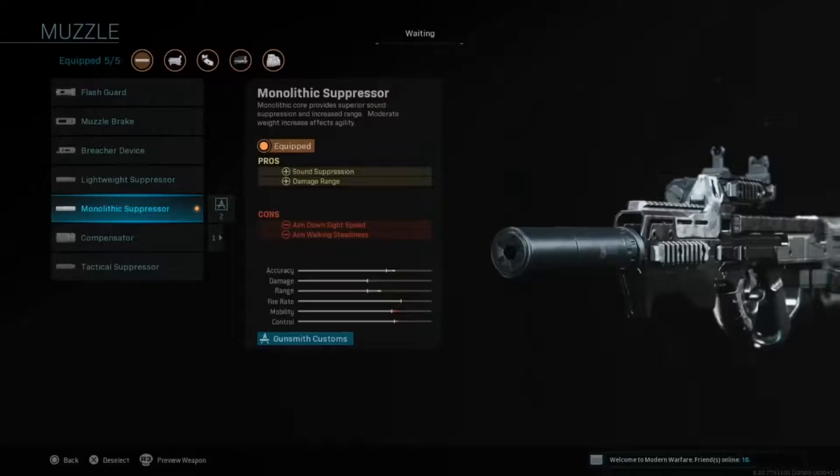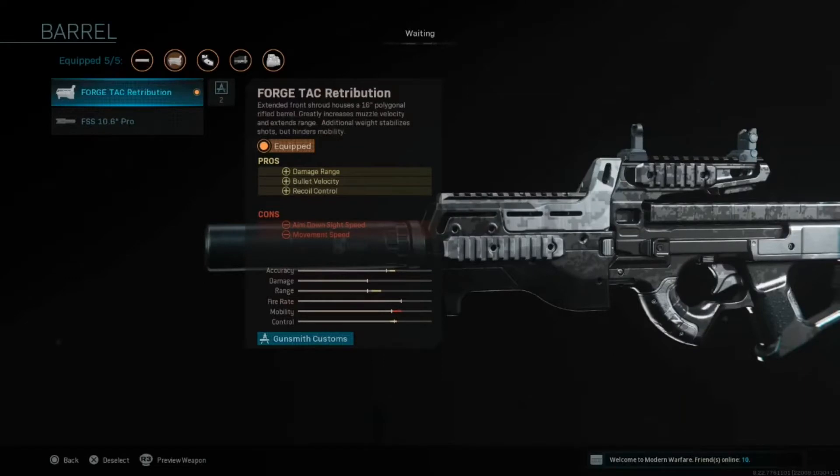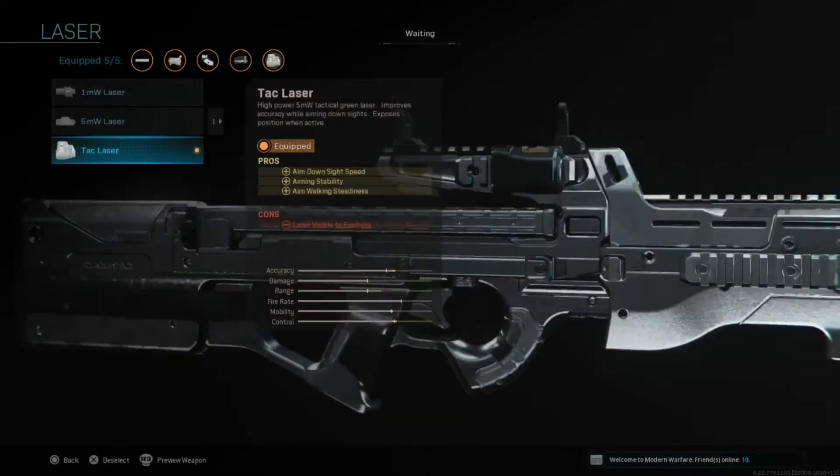So for the first attachment we've got the Monolithic Suppressor for sound suppression and increased damage range. Then we've got the Force-Tac Retribution Barrel for recoil control, bullet velocity and damage range. Then we've got the Tac Laser for aim-down-sight speed, aiming stability and aim-walking steadiness.